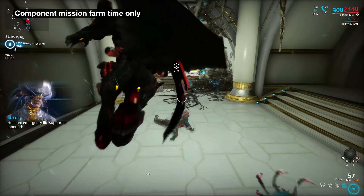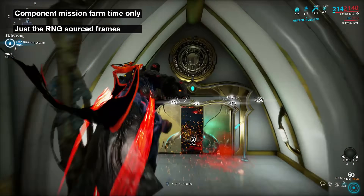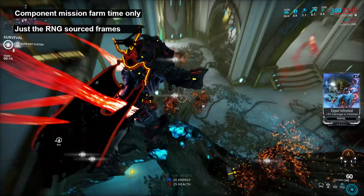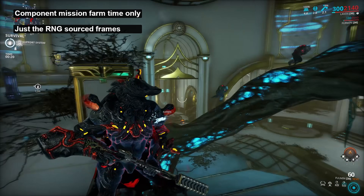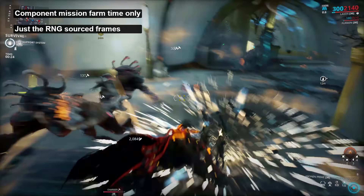Second, I'm leaving out anything that's not RNG based. A handful of frames can be purchased from your clan's Tenno Lab, a couple from Syndicates, and a few can be acquired by just doing their related quest. Seeing as you don't so much grind for those as simply acquire them, they don't count. The time it takes to run Grendel's locator missions or get the standing to purchase Lavos blueprints is on the lower end of things anyway.